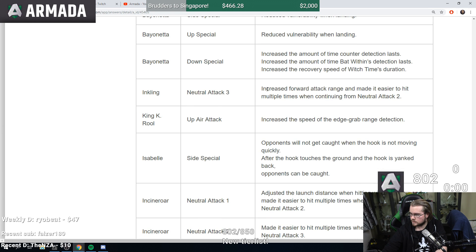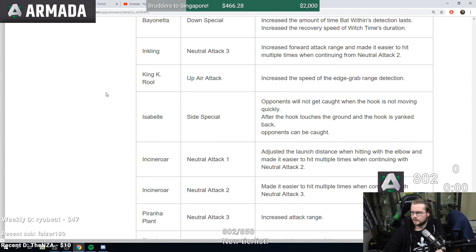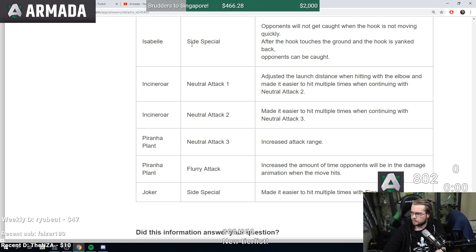Inkling neutral attack three increased forward attack range and made easier to hit multiple times — Inkling survived boys, Inkling survived! King K. Rool up air increased edge grab range detection speed. Isabelle side B: opponents will not get caught when the hook is not moving quickly. After the hook touches the ground and the hook is yanked back, opponents can be caught. So opponents won't get caught on a slow-moving hook — that sounds bad for Isabelle.